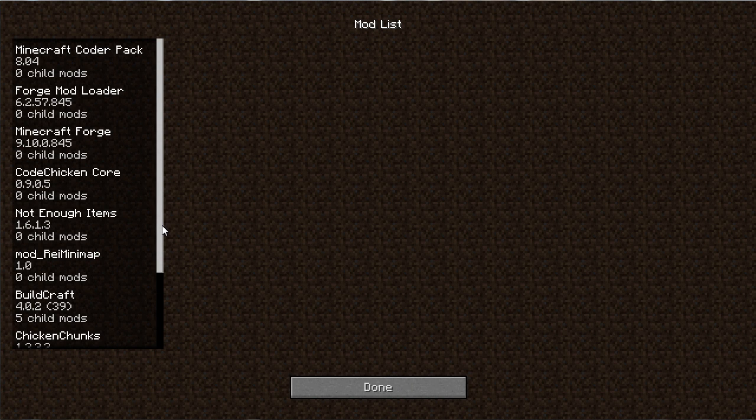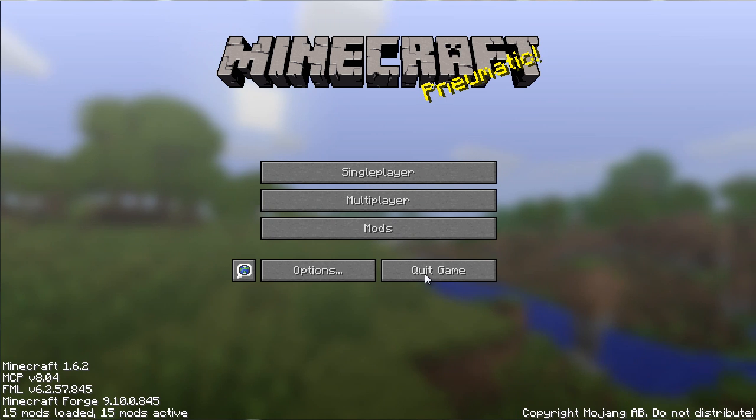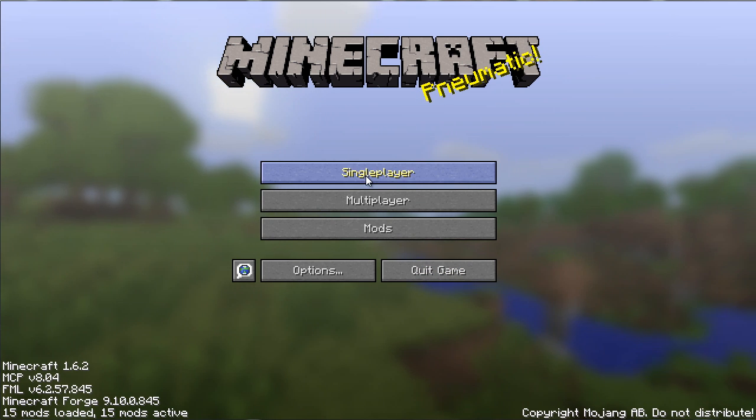I'm currently using version 2.0.133 experimental. 1.3.3 is a build number — I think it's up to 1.36 at the time of this recording. You don't need to update all the time, but keep an eye on it. Let's go ahead and get started with our tutorial.